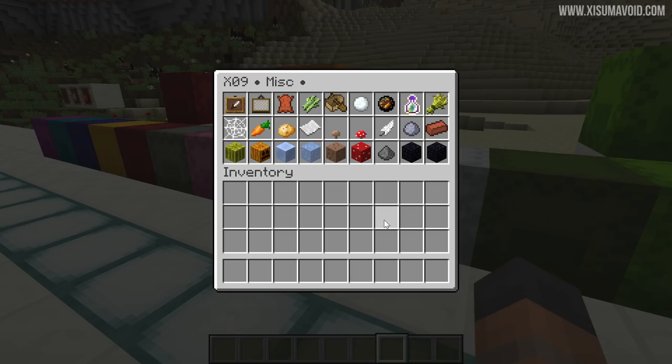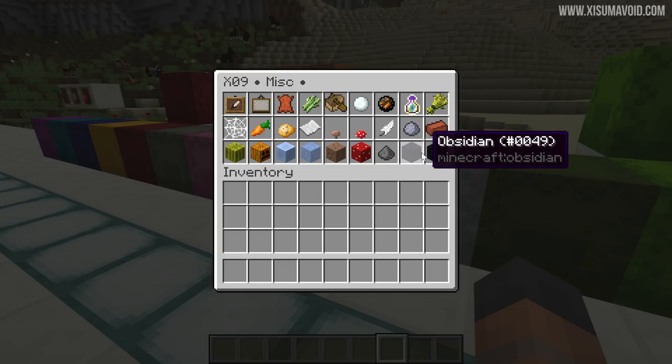Now we have miscellaneous — this is where we put all sorts of items that didn't quite fit elsewhere, or could have fit but we didn't have room. Some of these things are useful for crafting, like paper or leather, and some are good to have for aesthetics. We've also got obsidian in here, which might be useful to make a nether portal.